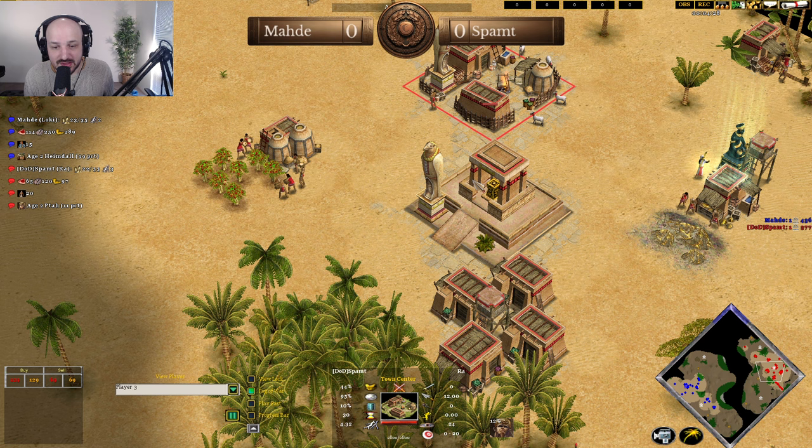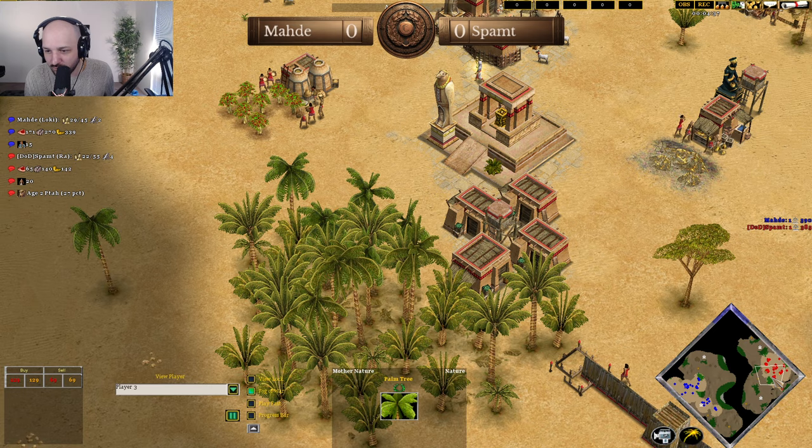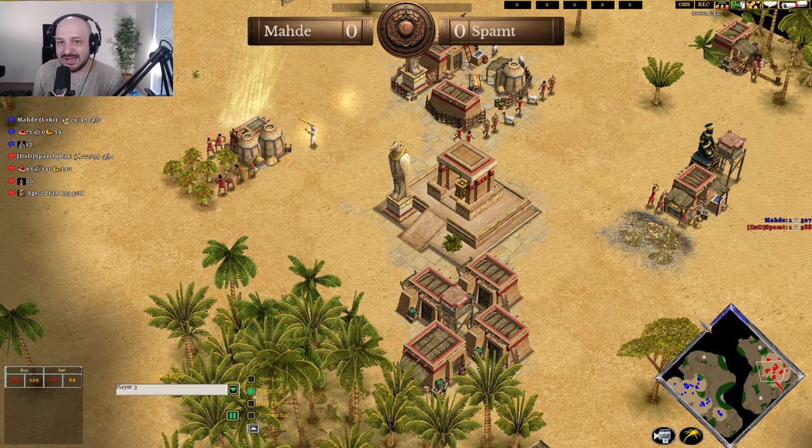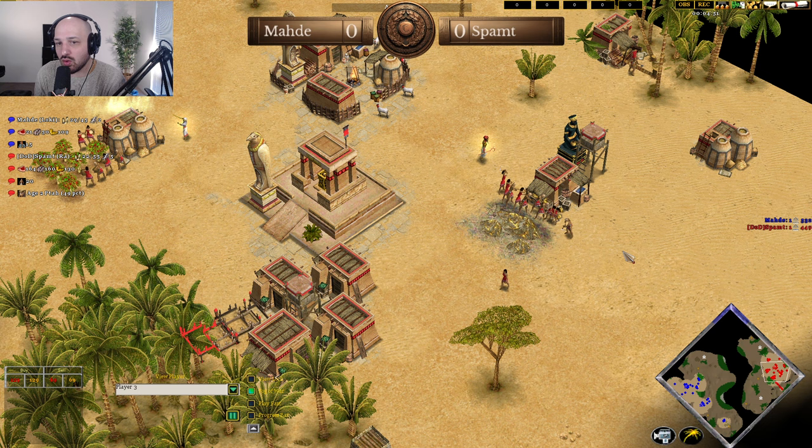Dark is coming through for Spamped — very late. He's advancing late, which is what we said was going to happen with that hunt over in the corner. He has to walk all the way back with his villagers, so the resources gained from moving over onto that hunt and then running all the way back just aren't there. There's too much walking time, and the extra hunt gather rate doesn't end up paying for itself. Spamped is going to be struggling just a little bit.